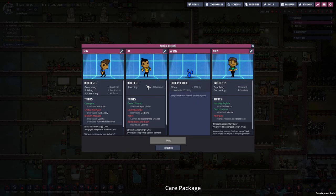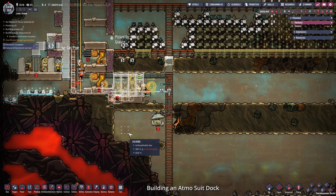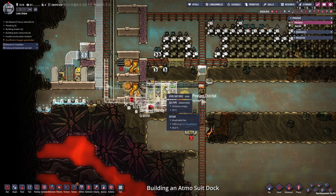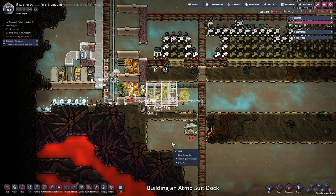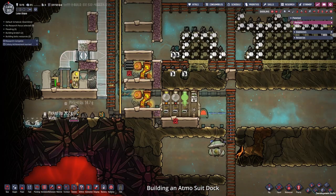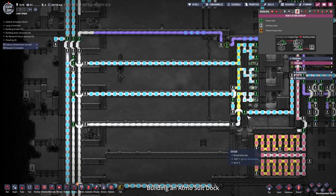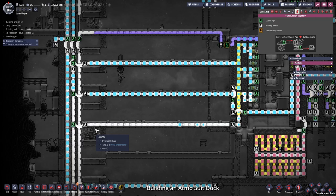I want to build something down here but I need a vacuum for that. So I'm going to place some Atmosuits here, a new Atmosuit dock, hook it up to our gas pipes and then I can create a vacuum down here. I jump to a point where the duplicants are already finished with the building. I hooked up our third gas pump system so we can fill up the Atmosuits quicker.